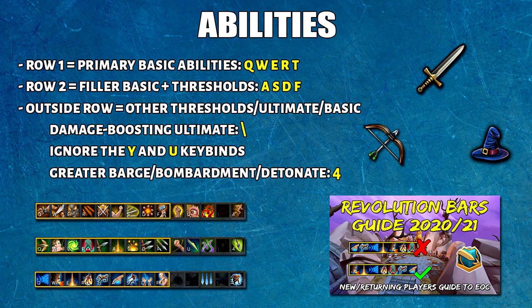On my keyboard I have two rows of primary keybinds. The first row is for basic abilities: Q, W, E, R, T without the Y. For the filler basic this is the letter A, which does the lowest damage but has the shortest cooldown — although for range I would put Corruption Shot here for more control over when to use it. S, D, and F are mainly for threshold abilities.